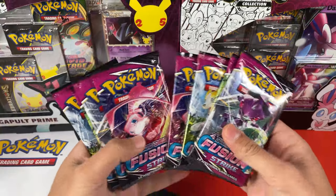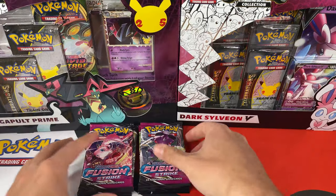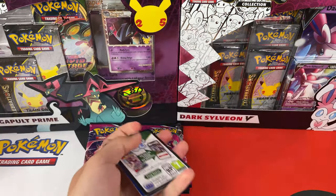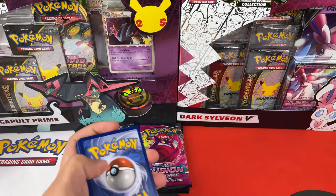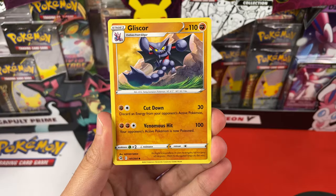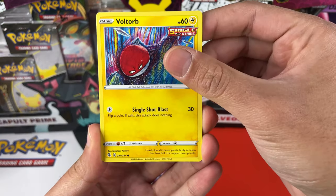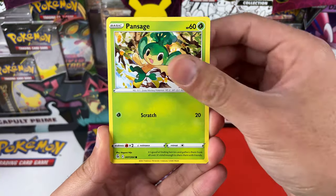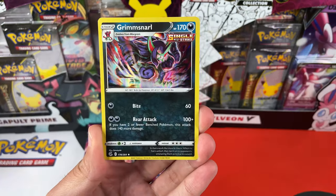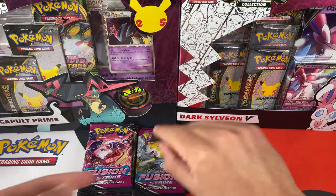Now let's start with the opening. We have eight Booster Packs in total, so let's see what we can pull. Pull rates are hard, so let's see if we can get something good. We have a Water Energy, a Gliscor, Centiskorch, Bug Catcher, Boldore — love the artwork — Pansage, Cufant, Gligar, Slugma, Elgyem, Oranguru, and a Holographic Holo Rare for the first pack of today's opening.